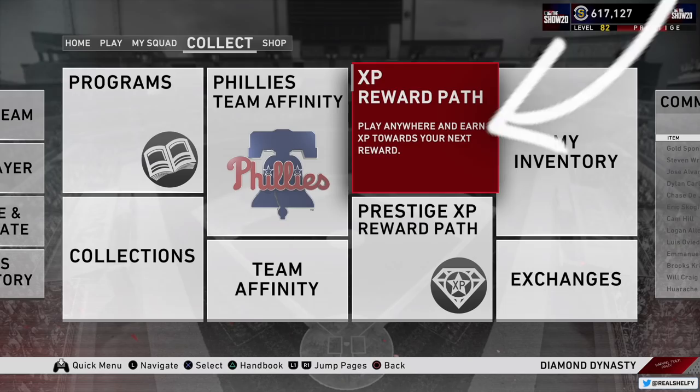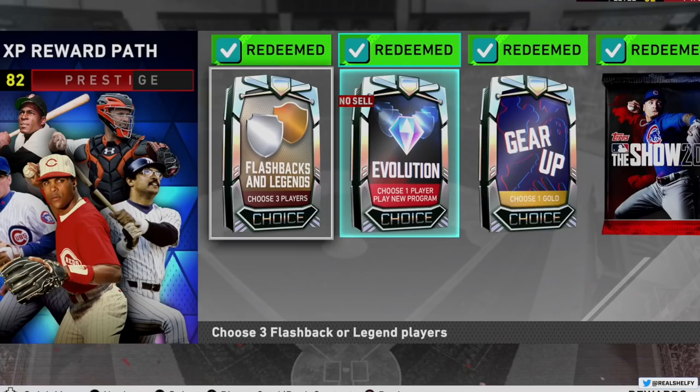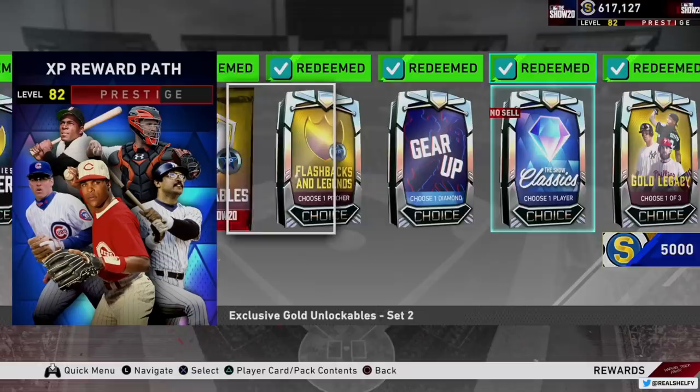This is your battle pass for MLB The Show. Every single thing you do, whether online or offline, does not matter — everything you do, you will gain XP and level up your XP reward path. The more you unlock, the farther you go, and along the way you're going to get some stud diamonds through this XP reward path.